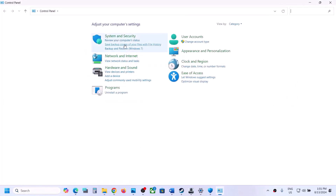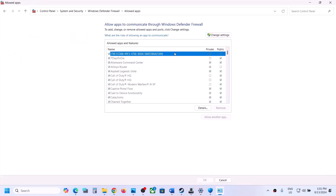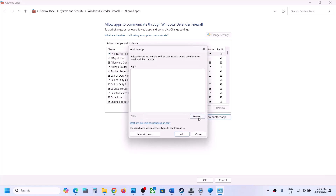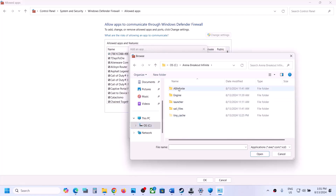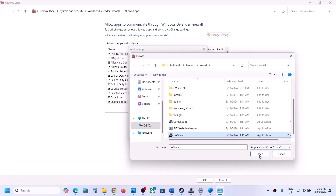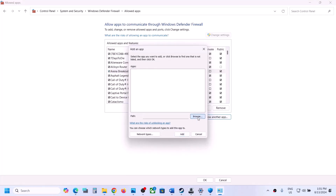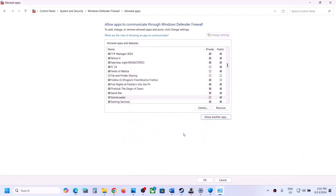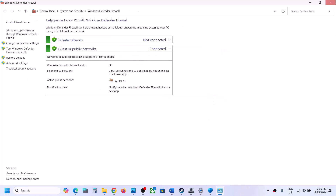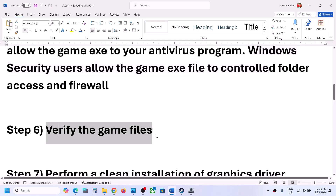Once the game exe files are added, type Control Panel in the Windows search box and go to Control Panel > System and Security > Windows Defender Firewall. Click Allow an app or feature through Windows Defender Firewall, click Change Settings, then Allow another app. Click Browse, go to the game installation folder, select the game exe file, click Open, and then click Add. Repeat this for the second exe file. Once both are added, click OK and launch the game.